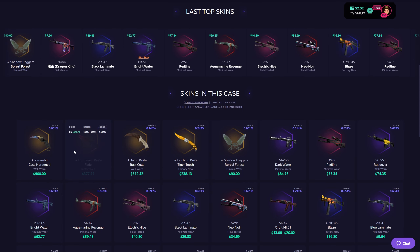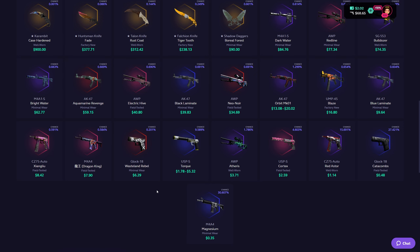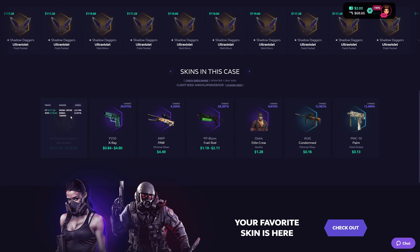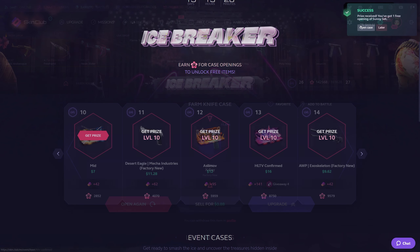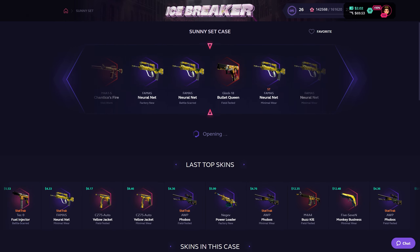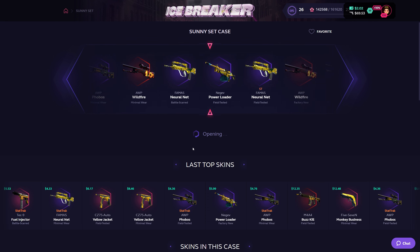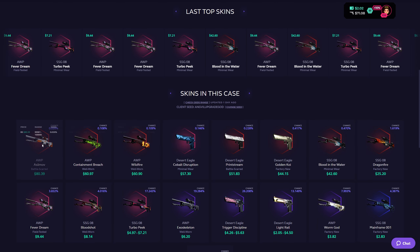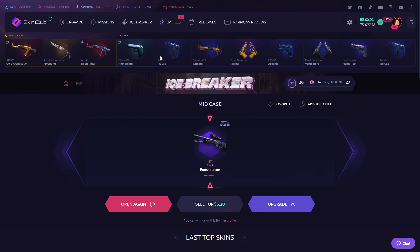Next one is gonna be the Exotic case, which usually goes for $7. We can have a knife dropped. That's the second worst item in the case. Farm knife case is the next free drop — anything above $0.99 and I get a free knife. We got a P250, $0.88. Sunny set case next — a Negev. Mid case, $7 value but getting it for free. Exoskeleton, well-worn stat track, $6.20 — not bad.